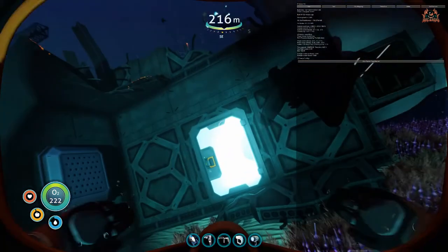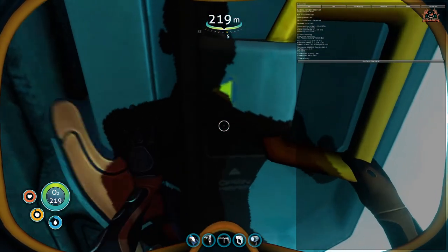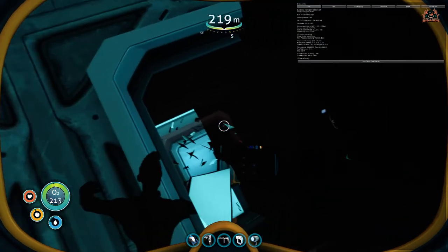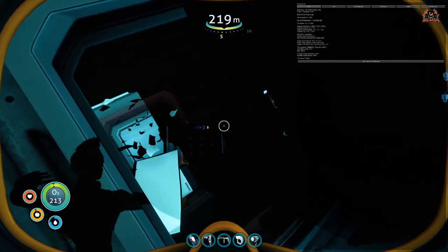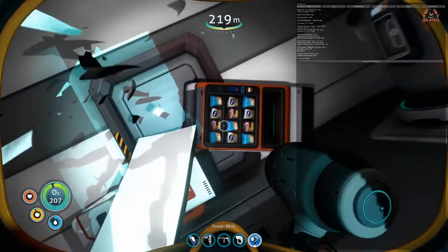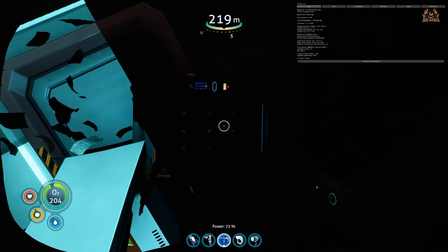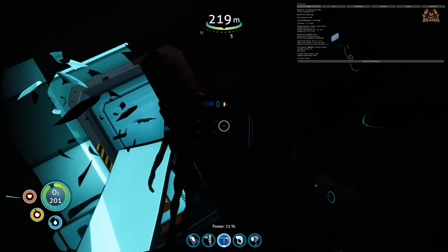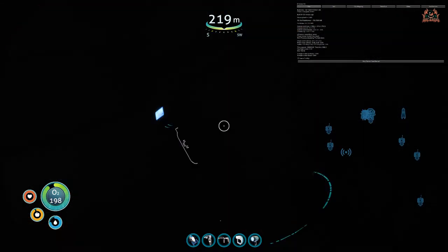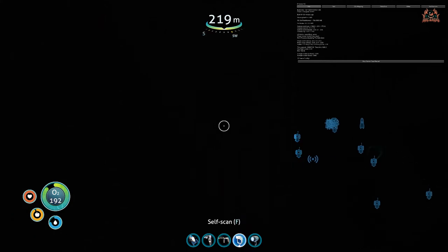If you're running low on titanium, Subnautica has a good way of topping you up — rescanning items that respawn in the game. Going in, we're turning our flashlight on and opening the door for a good look around. We've got a vending machine, unfortunately it won't work, and a water filtration system — again, doesn't work.